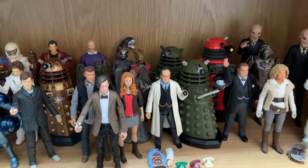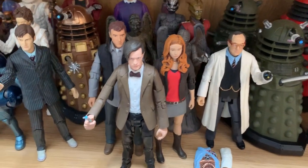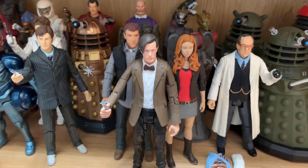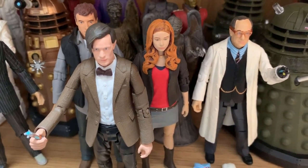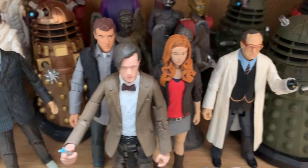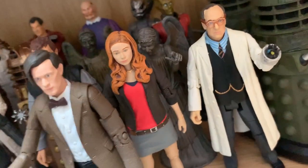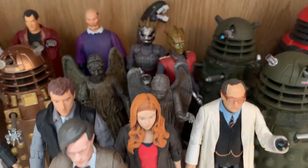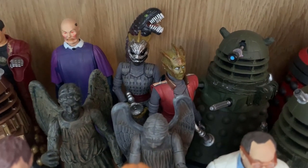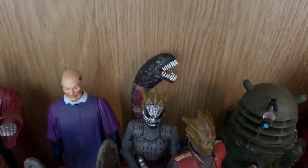Then we move into the Matt Smith era. Looking at Matt Smith, we've got Series 5 stuff here. Technically this is Matt Smith from Series 6 but it's a nicer figure than the Series 5 version. Here we've got Amy Pond as seen in that series, we've got Rory. We've got a couple of Weeping Angels - one that's regenerating itself and one that's screaming at the back of Amy Pond - from the mid-series two-parter, that was very good. We've got the Silurian two-parter covered, a new redesign. We've got Prisoner Zero at the back here from the epic Eleventh Hour.